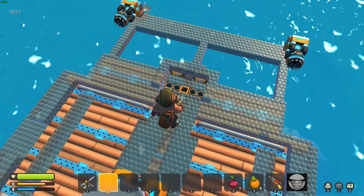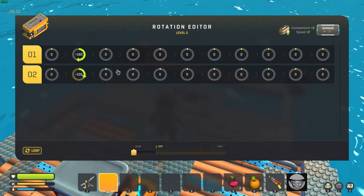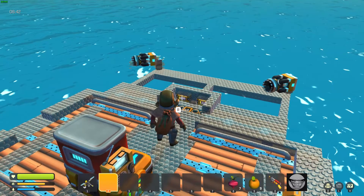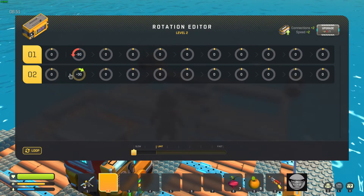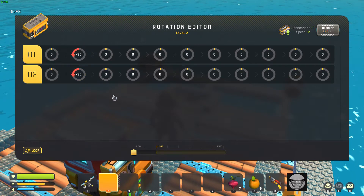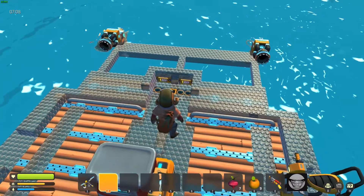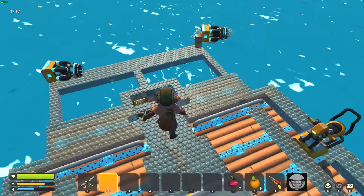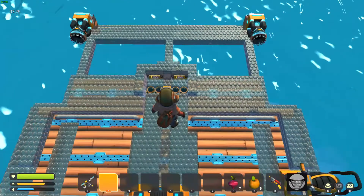We'll set the controllers — make sure they're turning the way we want. 180 degrees is wishful thinking on a boat, you'll just wind up going in circles. We'll run these to 90 counterclockwise. Our other controller will go 90 clockwise. Leave the first space blank — zero — so that when you're not over that sensor, it self-centers again. Left side of the helm pushes us left, right side pushes us right, and off the sensors levels them out.